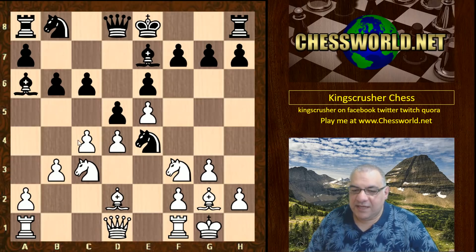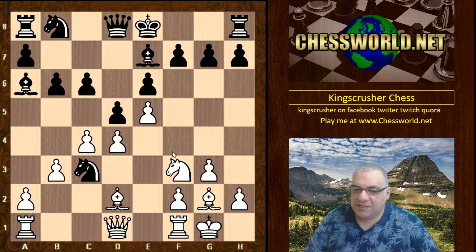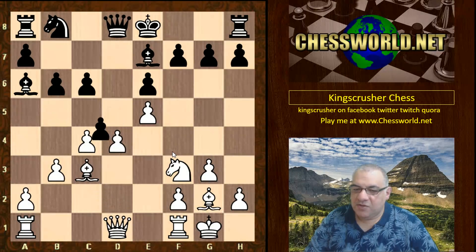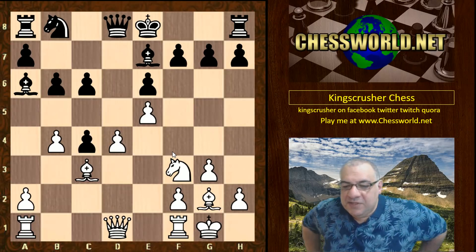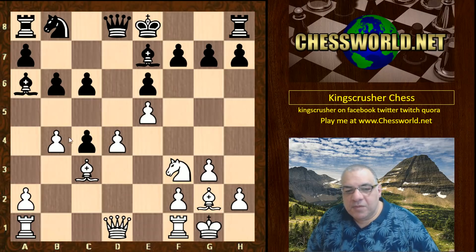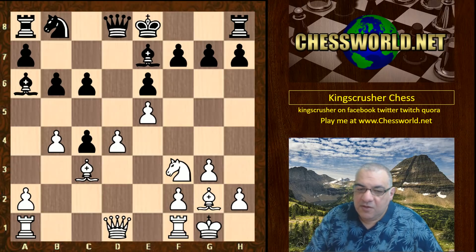b3 is played. If d-takes then Nxe4 clearly, so Nxc3 is played first, and then black just wins a pawn. This is a full positional pawn sacrifice. What has it achieved? The pawns are doubled, the e4 square is available to white now with that pawn leaving d5, and the knight can reroute to e4. Pieces can make use of that nice central square, and there's an advanced pawn wedge for white with the e5 pawn.